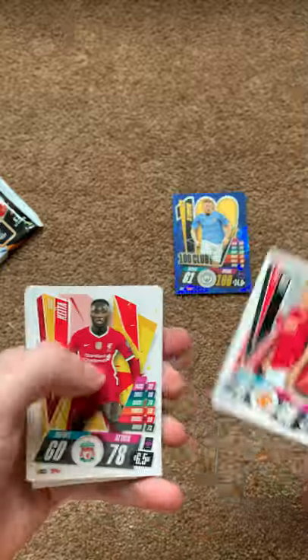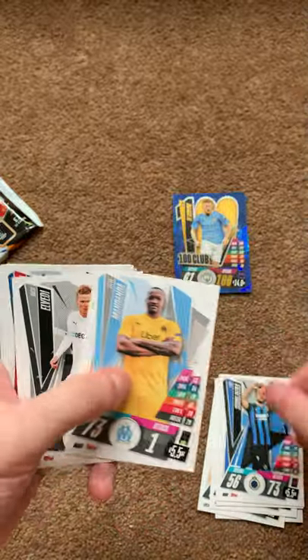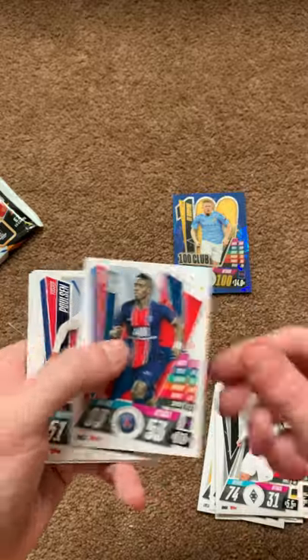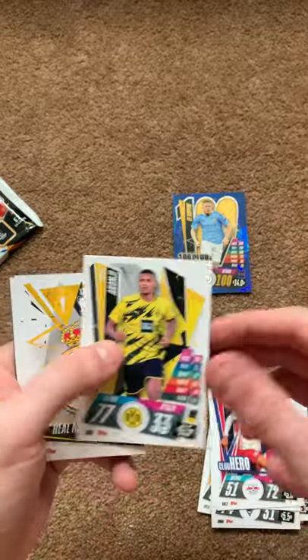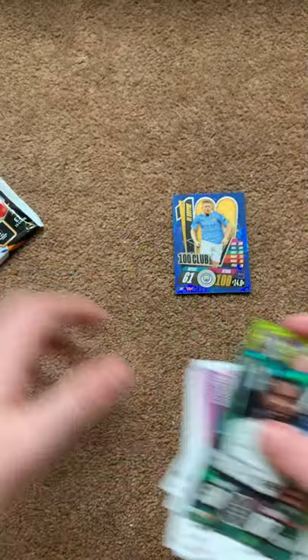Next pack: code card, Matic, Keita, Giroud, Scott-Brown, Chrives, Mandanda, Alvaldi, Gaia, Paulson, Akanji, Real Madrid, Thiago, Busquets, Delacare and Thurum.